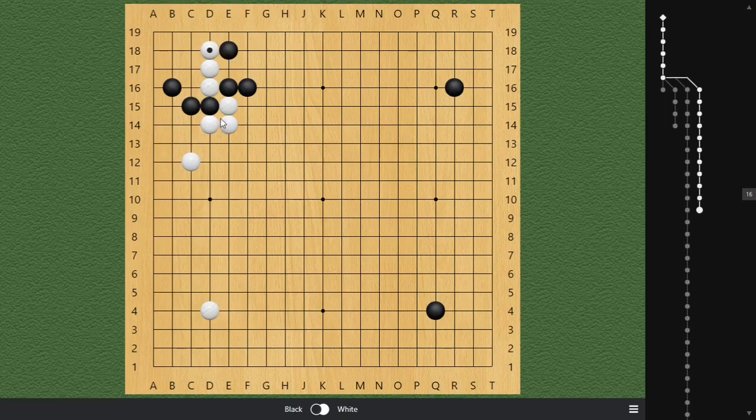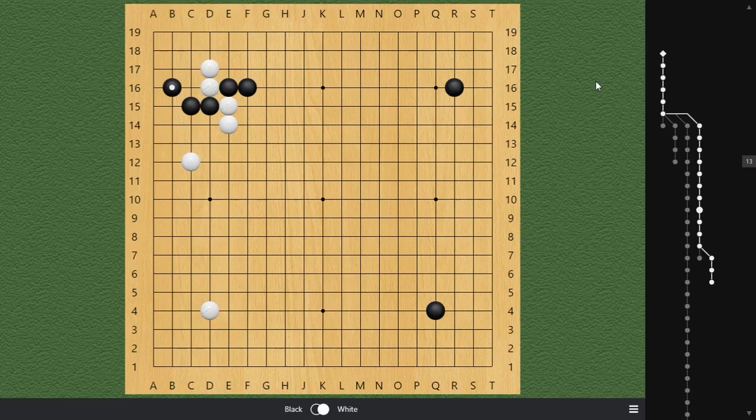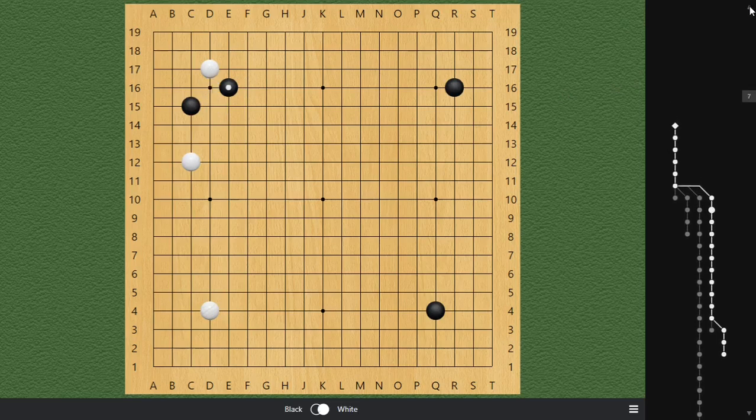Black hops down, we push here, there are several choices — black can hop into the corner, connect over here, play this one, and that's already a liberty fight inside. A very, very complicated liberty fight, and it's just very difficult to even memorize. Even relying on AI analysis isn't always best here — you have to run AI many times to make sure the reading is accurate, because this is already a life-or-death liberty fight very early in the game — 10 moves in.